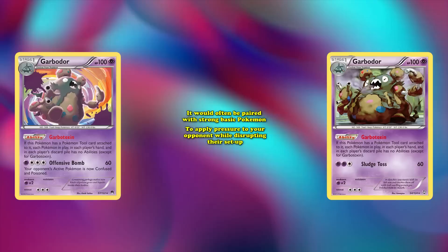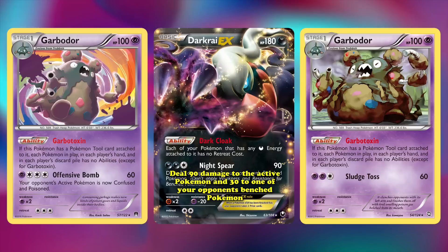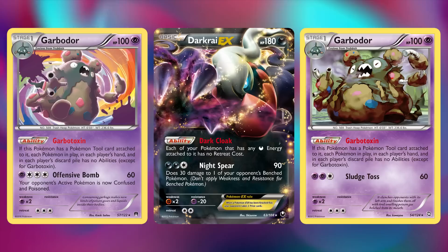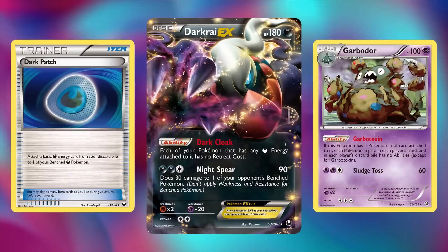Some of its initial success was seen by being paired with Darkrai EX from Black and White Dark Explorers, with the Dark Cloak ability that gave all of your Pokemon with Darkness Energy attached to them free retreat cost, and the Night Spear attack that dealt 90 damage to the active Pokemon and 30 to one of your opponent's bench Pokemon. This already shows how powerful Garbodor was, with Darkrai EX willingly giving up its powerful ability to focus on disruption. What made the deck powerful was also Dark Patch — an item card that attached a Darkness Energy from the discard pile to a benched Dark-type Pokemon — allowing Darkrai EX to be powered up much quicker than by manually attaching each turn.